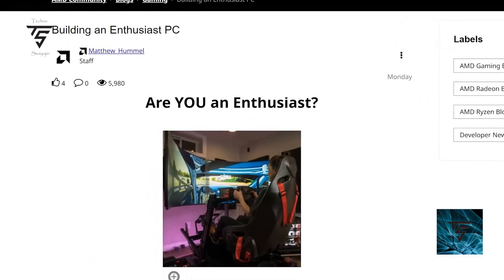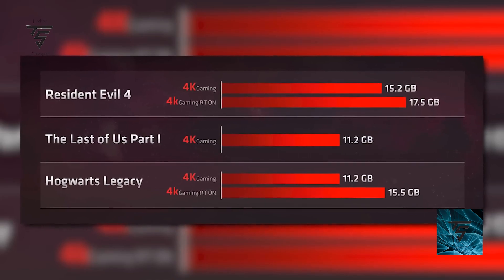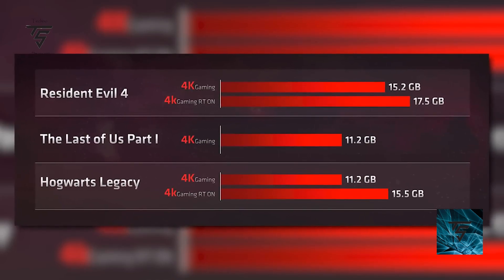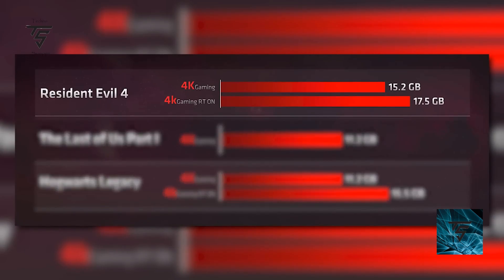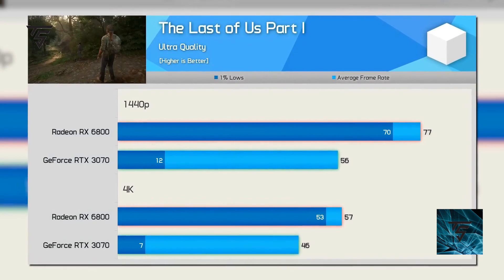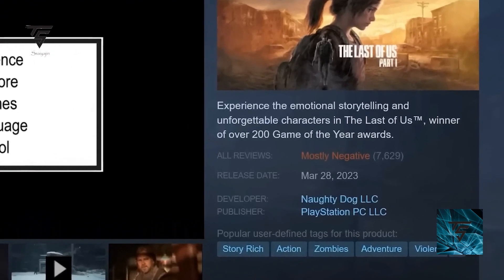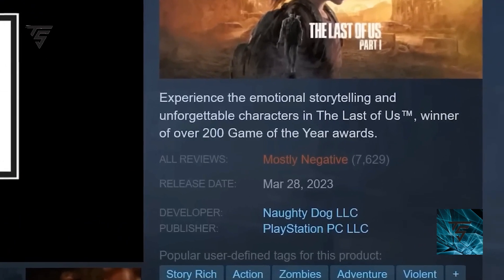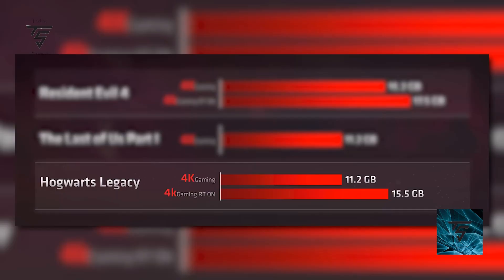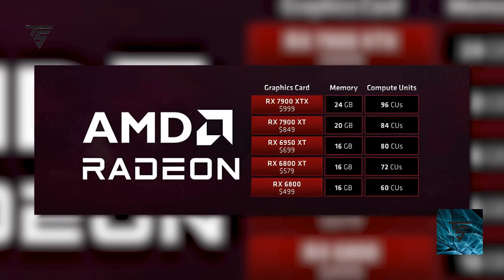Speaking of rasterization, AMD has answered by saying that for building an enthusiast PC you need at least 11 to 16 GB of GPU VRAM. As you can see, Resident Evil 4, Last of Us Part 1, and Hogwarts Legacy require around 11.2 to 15 GB of VRAM. Last of Us Part 1 was reportedly not playable on the RTX 3070, which has 8 GB of VRAM. The RTX 4070 comes with 12 GB, while the RX 6800 comes with 16 GB of VRAM, which is impressive.